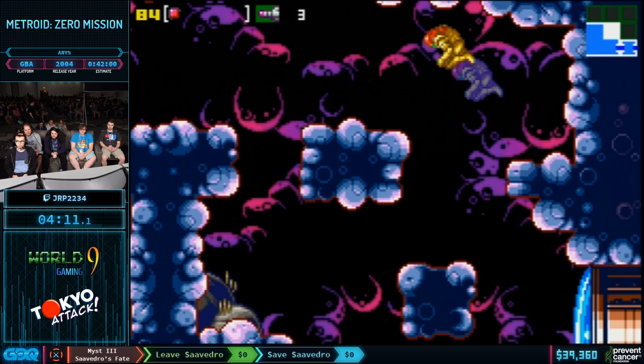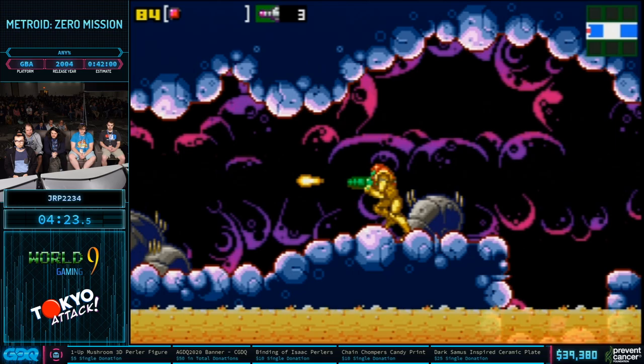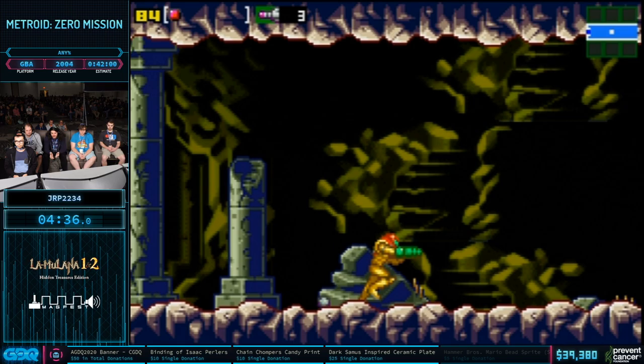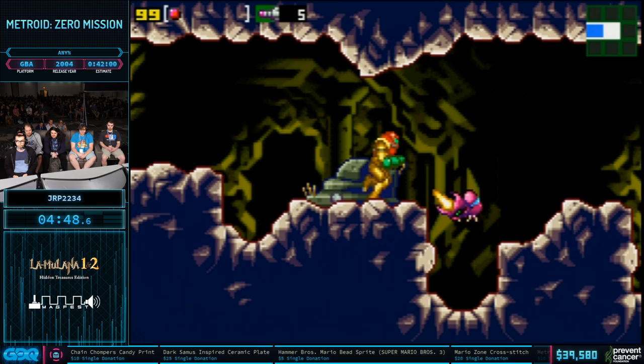Now JRP is trying to get up to full health. A little bit later in Brinstar he's going to be farming some enemy drops, because he actually wants missiles. He needs health to get missiles because of how the drop system works. This game has a priority system — if you're not at full of something, it's going to try to drop whatever you don't have. So if he's not full on health, he's going to get either health or missiles. Whereas if he is full health, it's basically always going to give him missiles. Good drop — so now he's at full health.